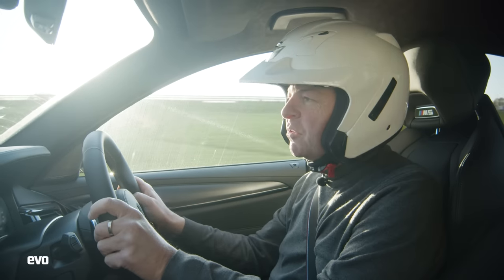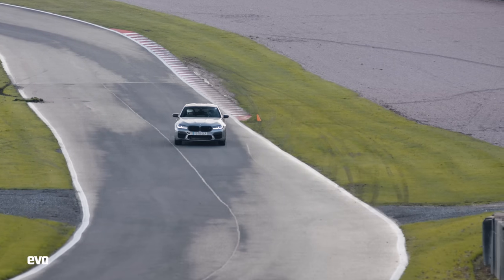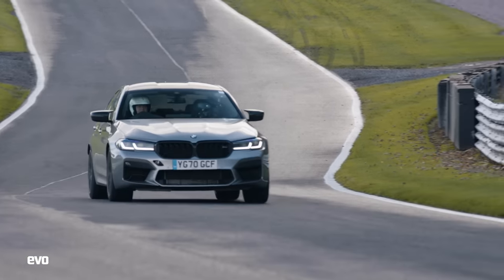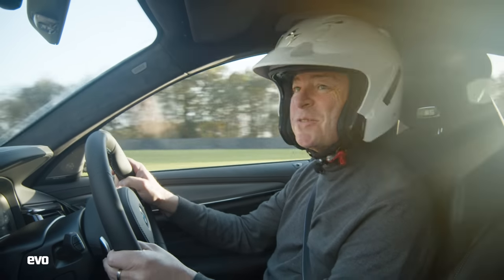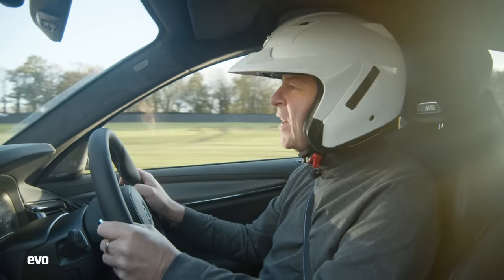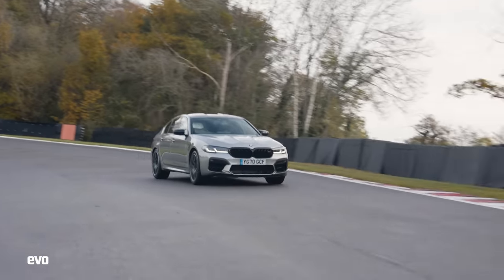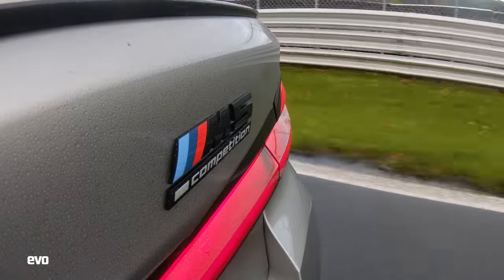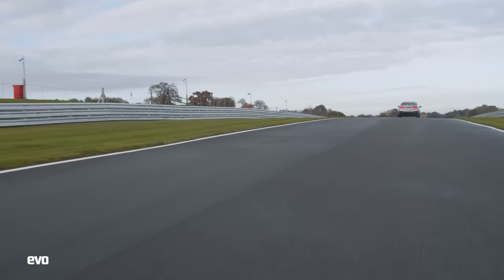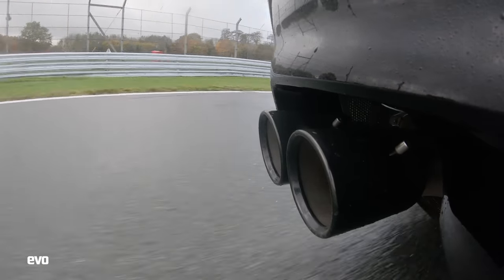You'd normally reach for the button that switches everything off in a 625-horsepower M5 Competition — you'd go sideways everywhere, which would be a lot of fun in the process, but you wouldn't be very quick and you would be really quite dangerous. But I'm not going to do that today. The idea is to use all of the M5 Competition's various electronic toys — its e-diff, diffs, four-wheel drive in standard — and just see if I can really dial this thing into Oulton Park.